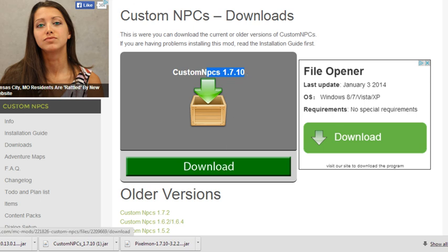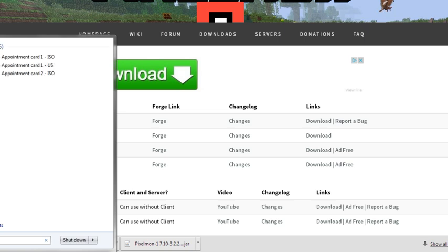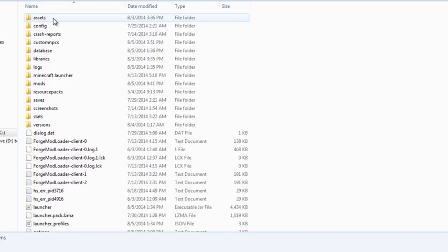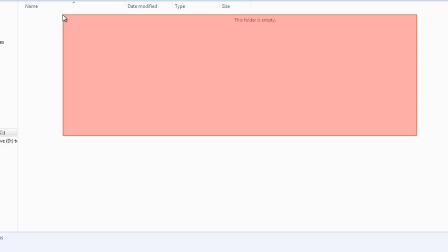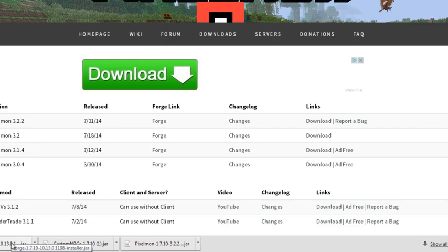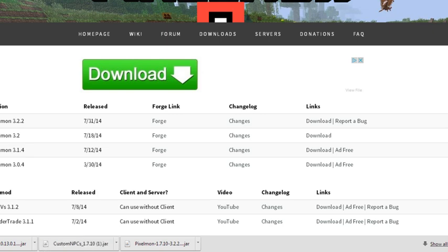Once you've downloaded that, go to your Start menu and type in %appdata%. Then go to the Roaming folder, then the Minecraft folder. Once you're there, go to the mods folder. It may be empty unless you have other mods already. Then go back to wherever you placed your files and drag and drop each one into the mods folder.